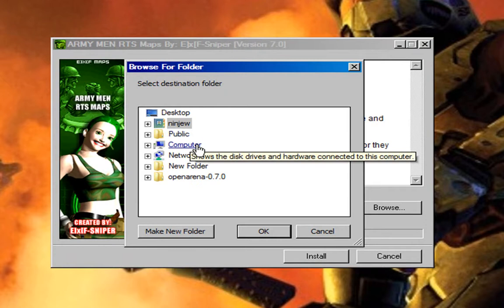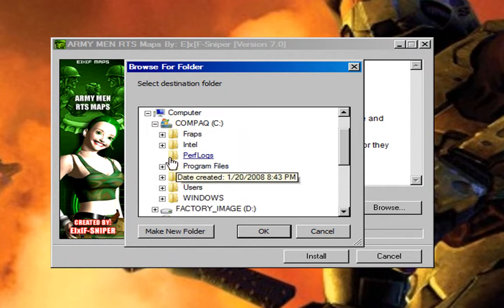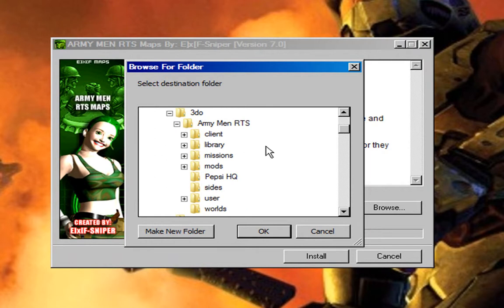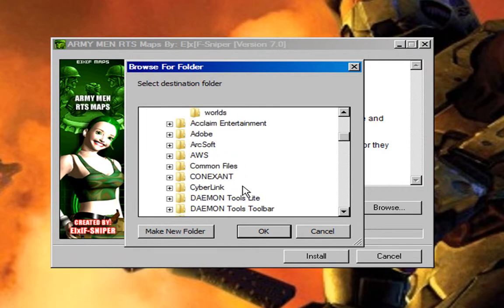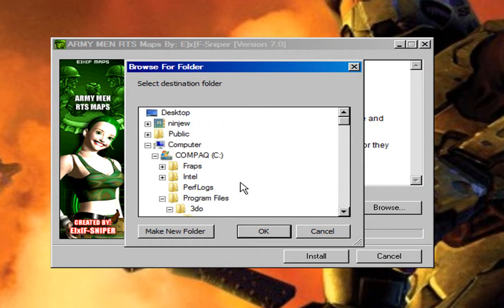Just look for it like you would have done right here — My Computer, C drive, program files, and 3DO. Just look for the folder. Make sure it's under missions and MP. That's all.